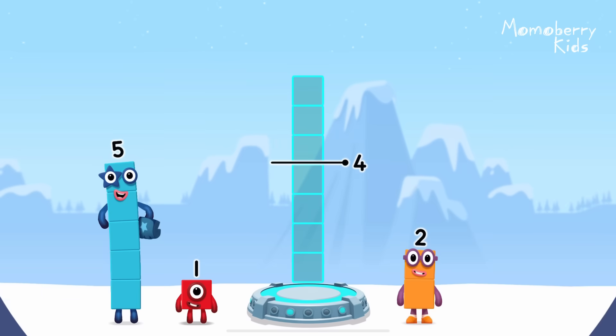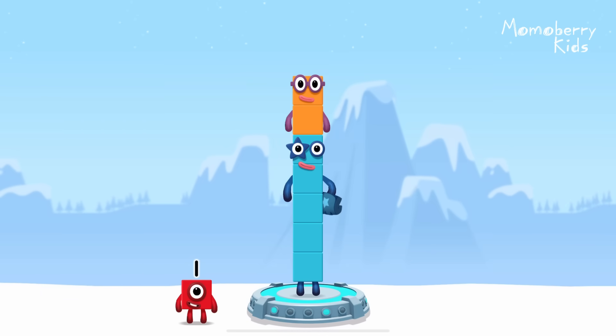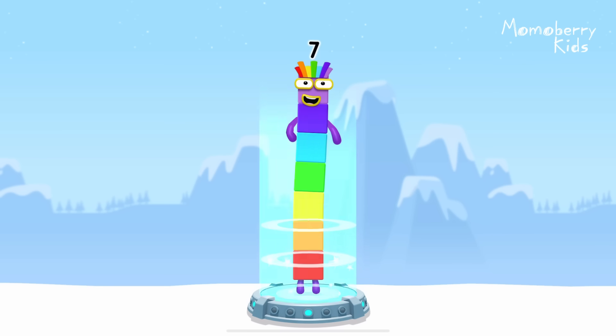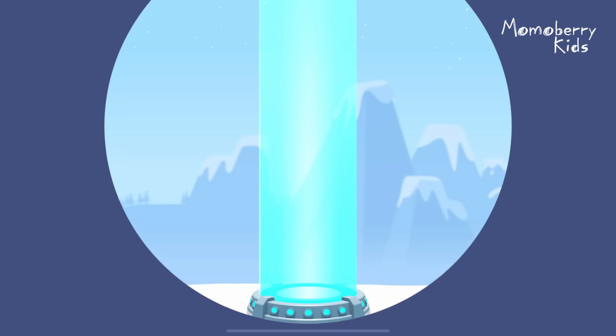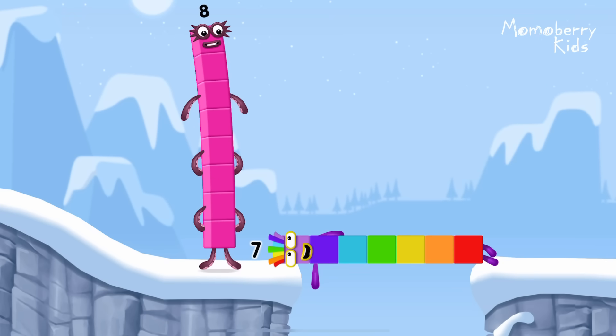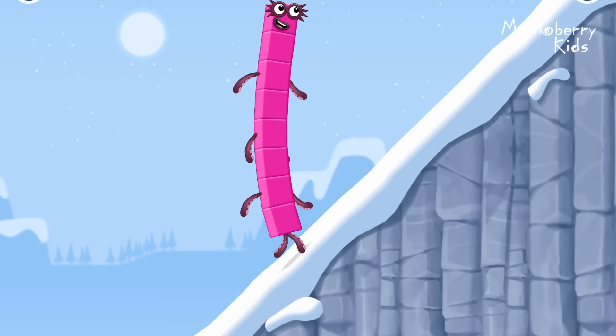Add number blocks to make seven. Five, two — that's right! Five plus two equals seven! I am seven! Great! This is great!